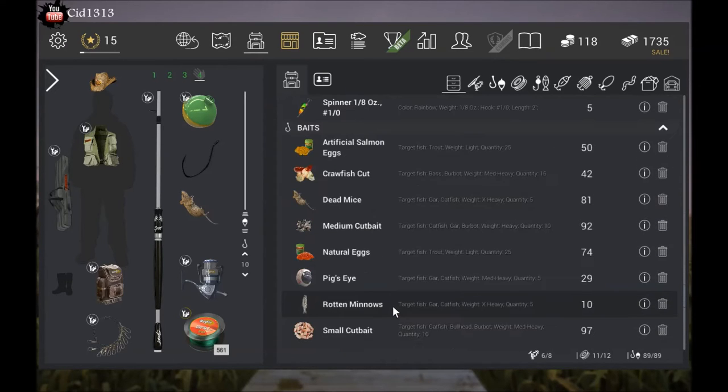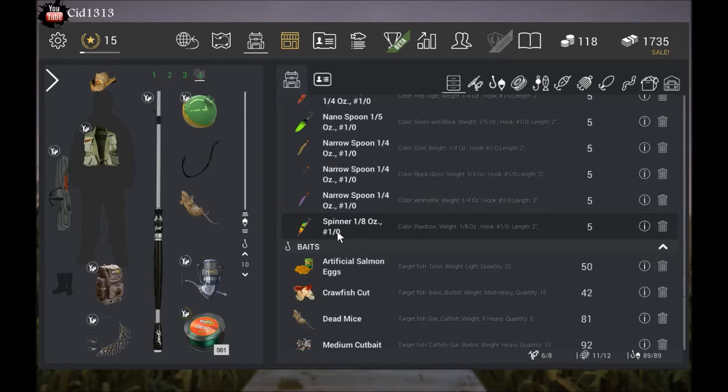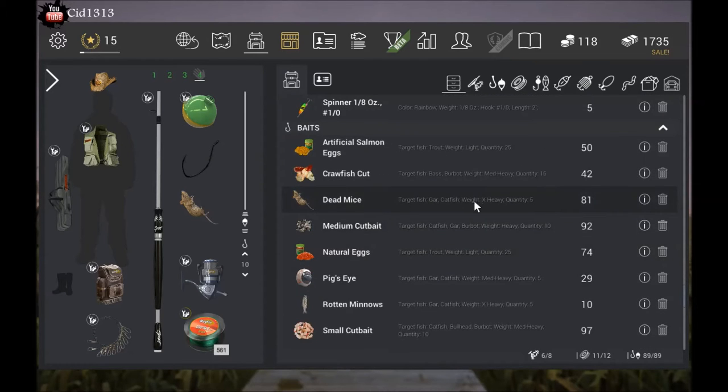And then you're going to want bait: some dead mice, some pig eyes, medium cut bait, small cut bait, small minnows — those all work just fine. I use the dead mice because they seem to work real well and they're cheaper than the damn pig eyes.